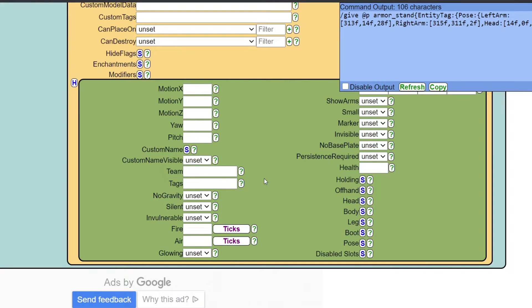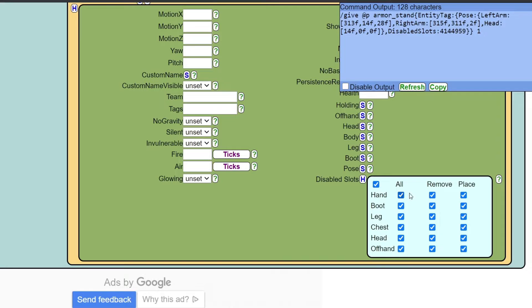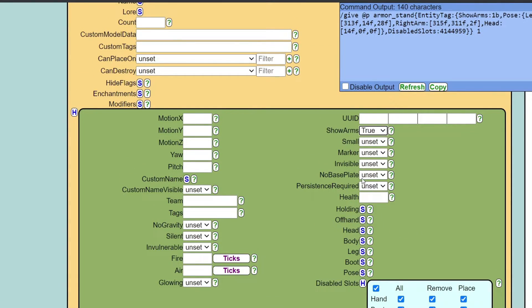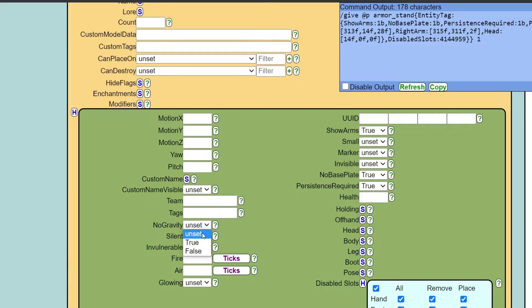Now we can close that and everything is sorted. We're going to go to disabled slots and disable everything — what that does is it means nobody can remove and place things. Once you've placed down your armor stand, if you're in adventure mode, you cannot do anything with the armor stand. The armor stand is safe. We're also going to set show arms to true, like we did earlier, and no base plate to true. If you want to know what any of these things are, you can click the little question marks — it tells you exactly what they do. We're going to do invulnerable to true as well.